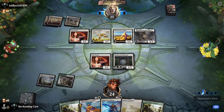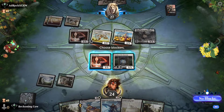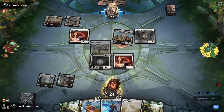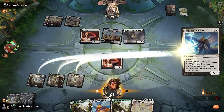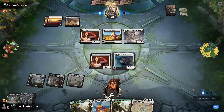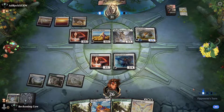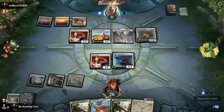He swings in with a Serra Ascendant, which I find weird because that's probably one of the better cards in his deck — if he gets to 30 life it has +5/+5 and flying. I'm more than happy to trade that off. We'll go for Castle Ardenvale and Righteous Valkyrie — just a good blocker against his deck. The good thing about us having green is that we've got Collected Company. He's got another one.